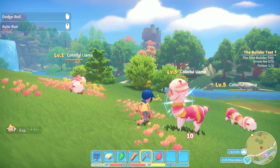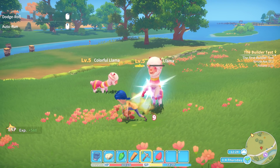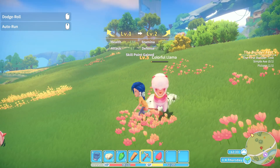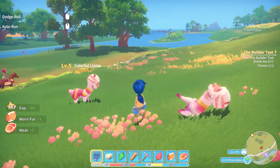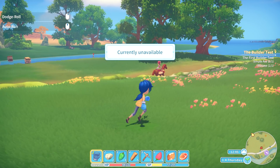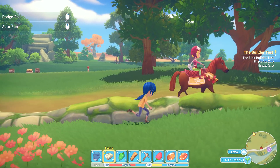So I am smacking this colorful llama right now with my pickaxe. Hopefully you drop some rocks, right? Is that what you drop? Llama, stop. I have to get rid of you. I leveled up. Mr. Llama, stop punching me. My boxing gloves — oh, they pushed me. Dad! There you go. Worn fur and meat — I don't need that. Oh, someone's on a horse. Oh my gosh, that could be me.